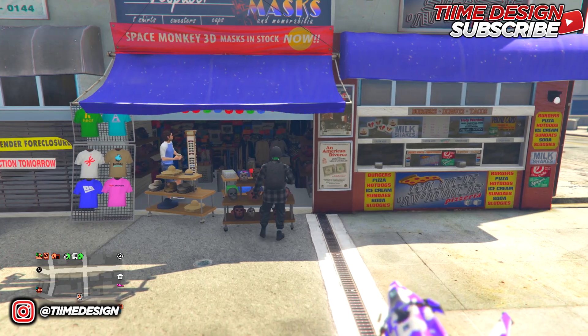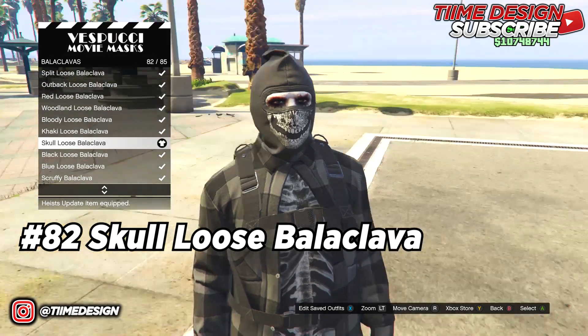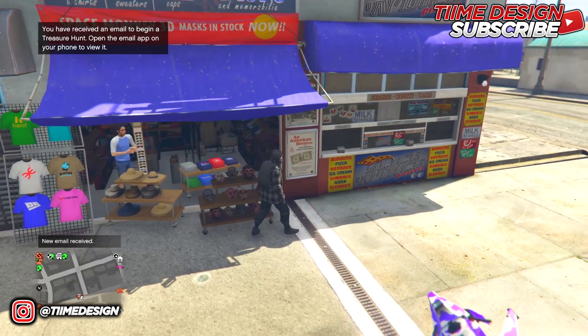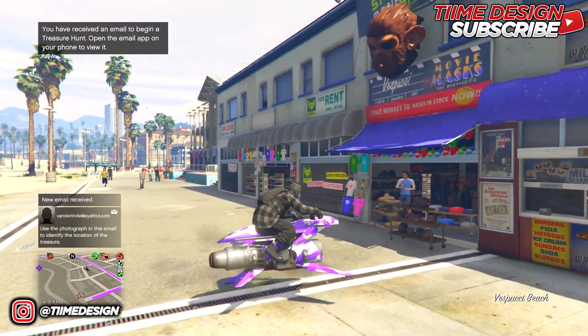At the mask shop, come over to the Back Clap section and put on the Skull — Back Clap number 82. This is how it looks. Once you have this on, head over to the pier to do the telescope glitch.